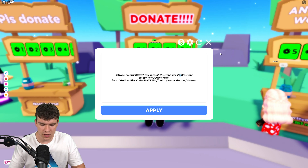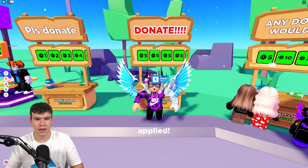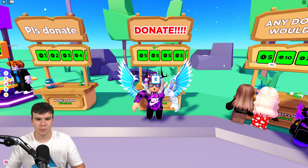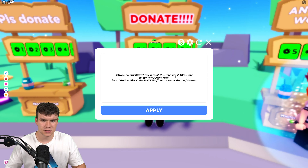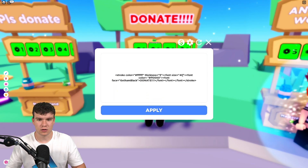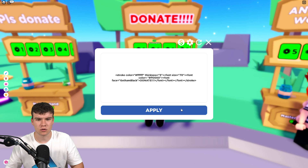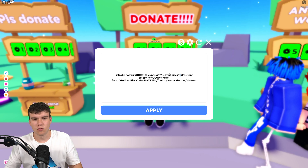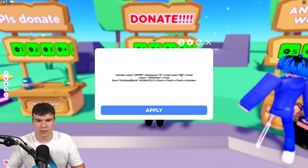Next, we have font size. You can change this — for example, I can put my font size to nine, which is going to make it absolutely tiny. It might be limited to how big or small you can put it. Actually, it doesn't seem like font size works at the moment, because it's probably just done on scale. The font size does change the more text you put in. We'll put that back to 90.